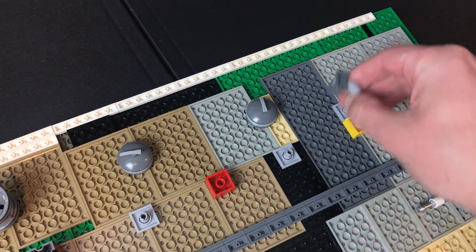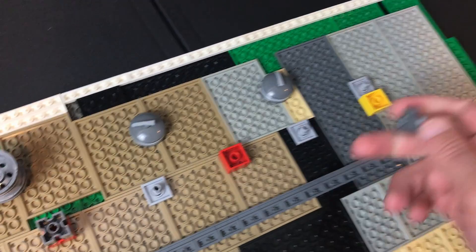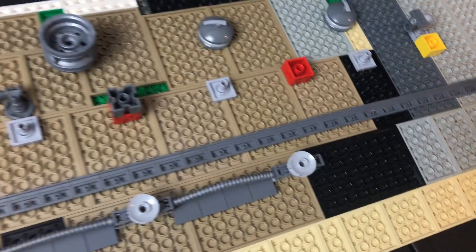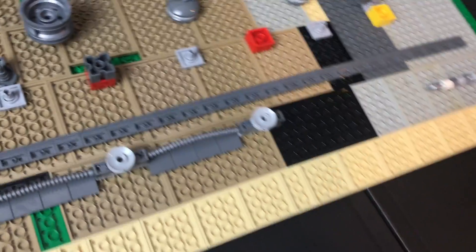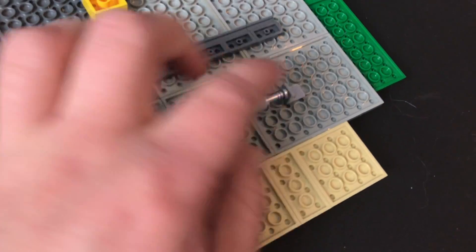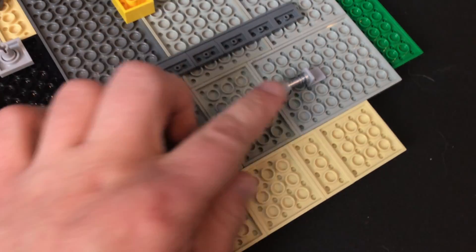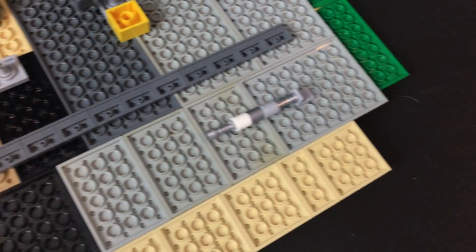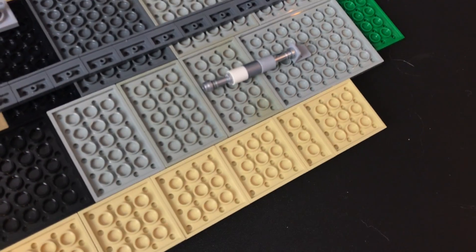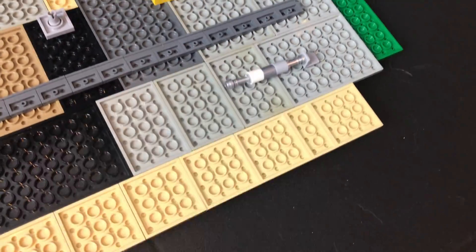Then I started this little pipe thing over here. This is one of these macaroni things with a little piece attached to it. I'm basically just going to expand it forward using more of those pieces — it's kind of a common piping technique you see in a lot of Star Wars MOCs. I also made a pipe using a lightsaber piece attached to a bracket, with a long bar piece and little round things attached to it. It moves a little bit but these keep it in place.